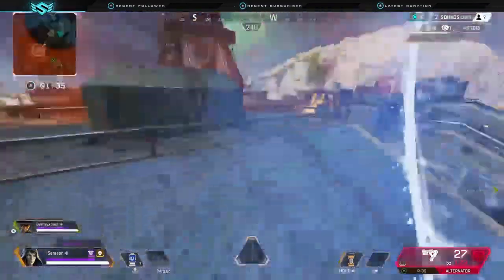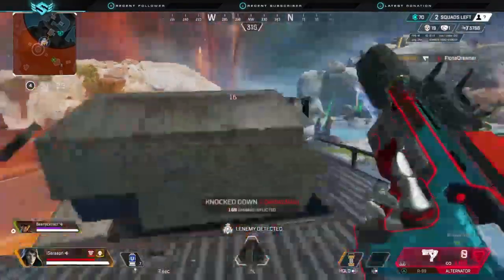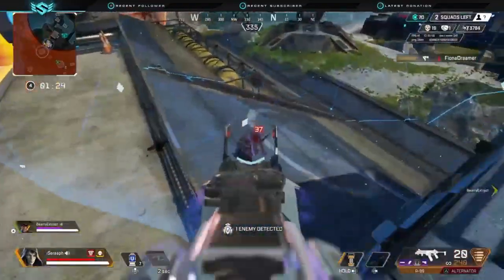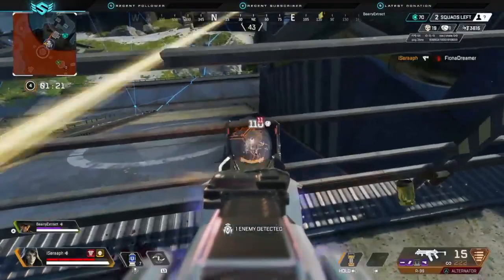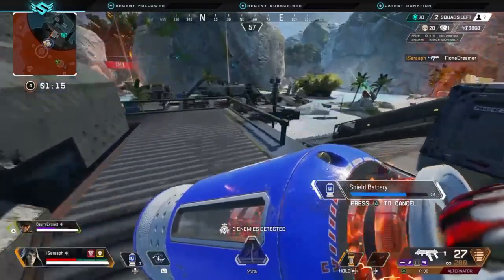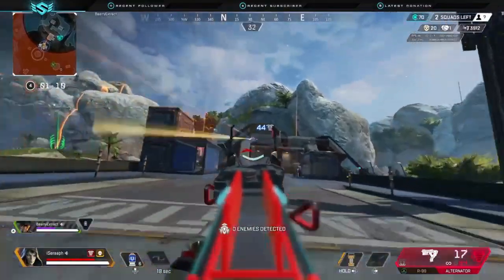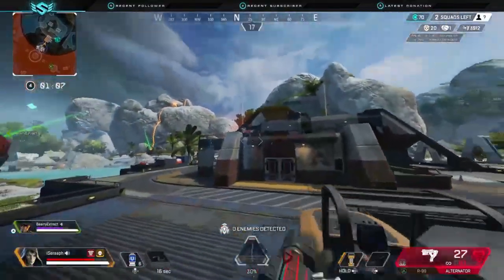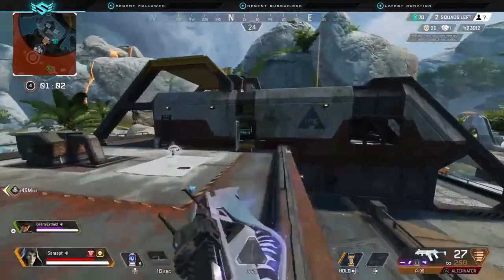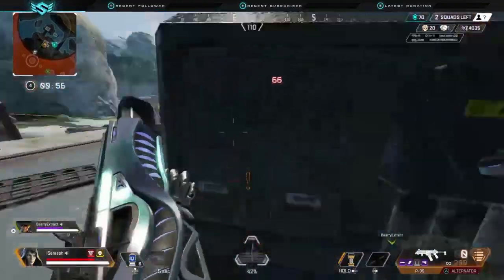Use the portal to contest high ground. On this map, buildings like Barometer and Antenna can have obnoxious high ground — someone with a Triple Take can beam you and stop your push easily. Her ultimate is perfect for this: portal up behind them, or to the left or right, wherever they're not looking. You'll get up there safely and fight on an even playing field since you'll be right up there with them.